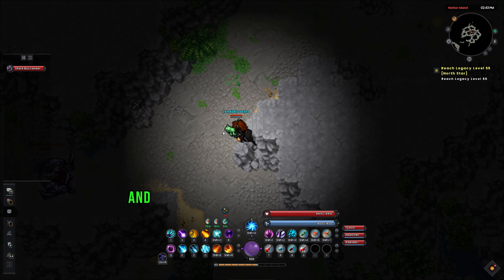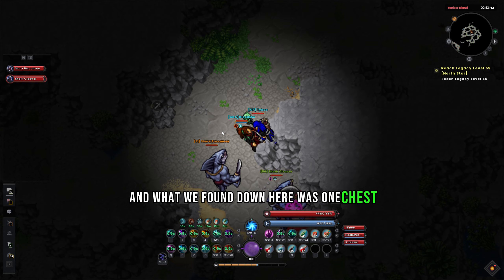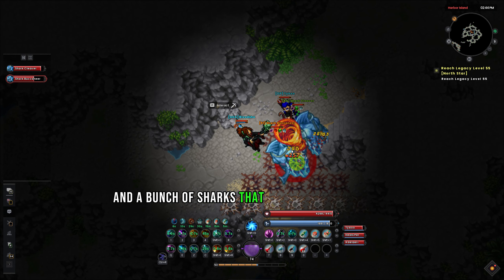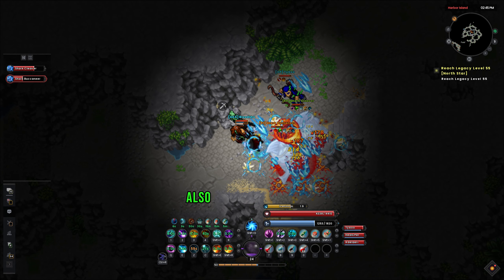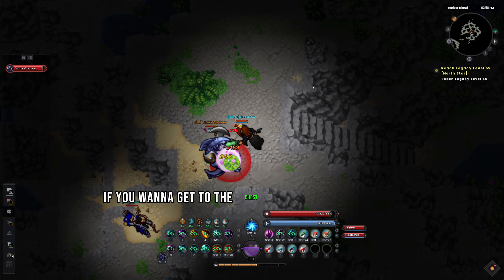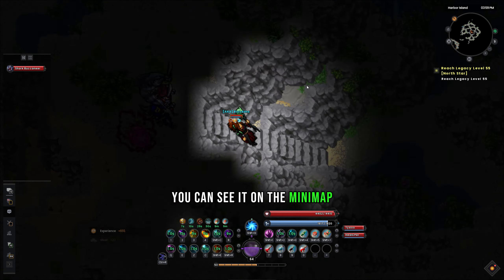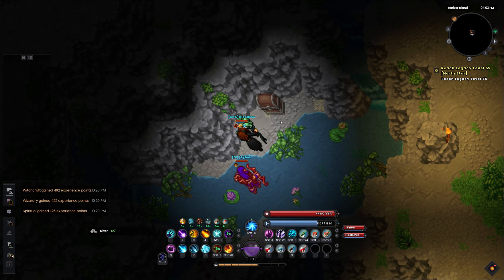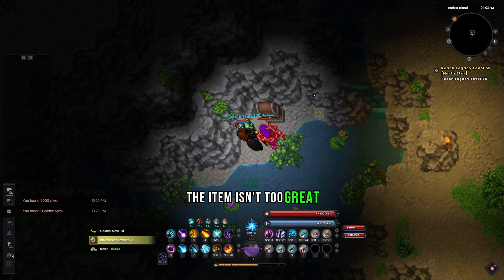Me and Taibo went down and what we found down here was one chest, one sparkly chest, and a bunch of sharks that are all above level 50. Also, if you enjoy mining there is a ton of nodes down here. To get to the chest, just go to this location — you can see it on the mini-map — then go down these stairs and the chest is right there.